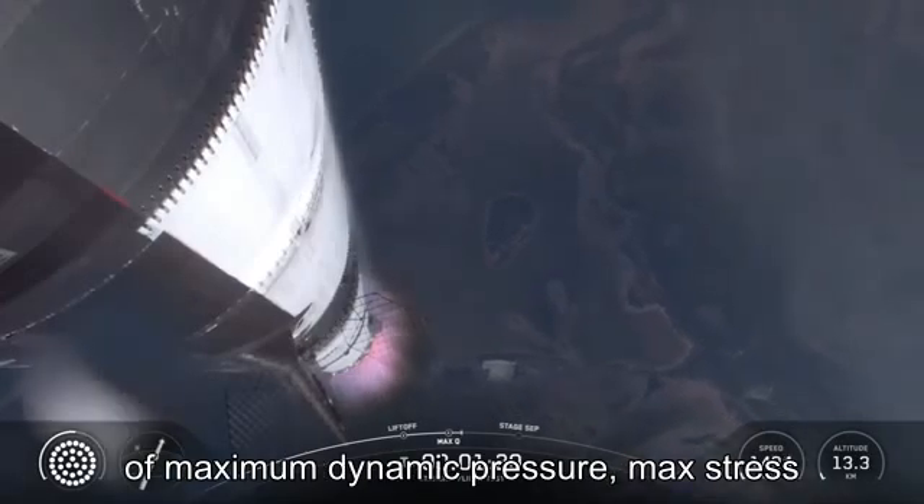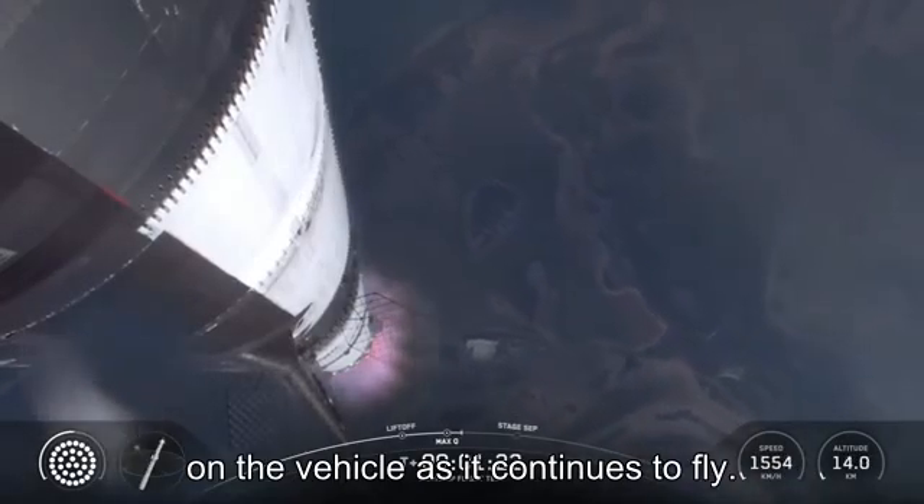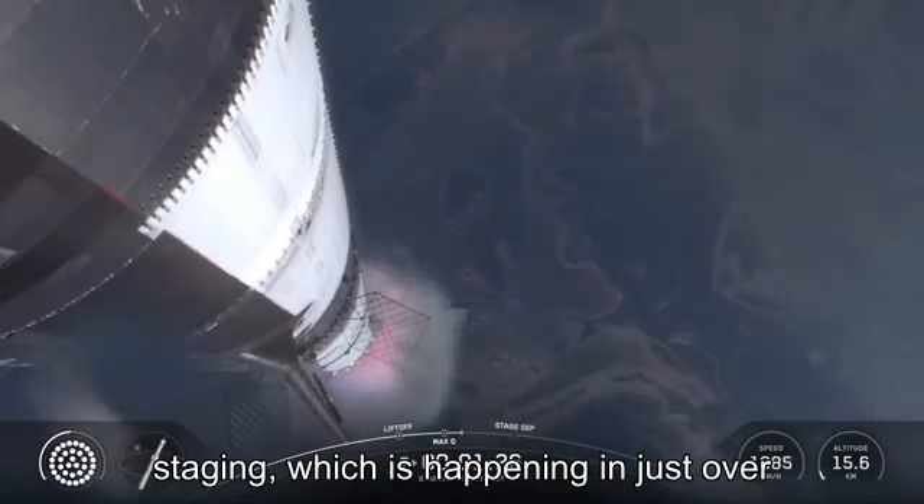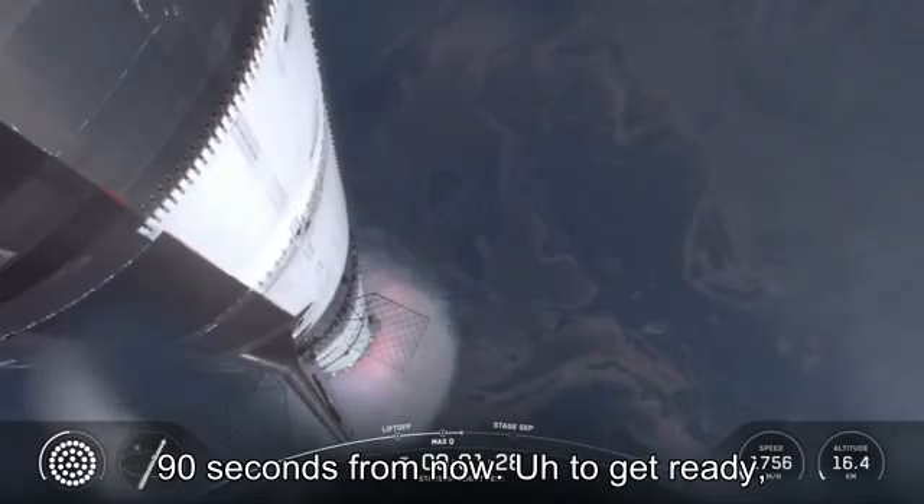We're a little over one minute into flight, about to pass through Max-Q. Max-Q. So we are through the period of maximum dynamic pressure — max stress on the vehicle — as it continues to fly. Our next major event is going to be hot staging, which is happening in just over 90 seconds from now.